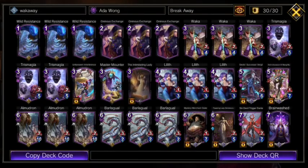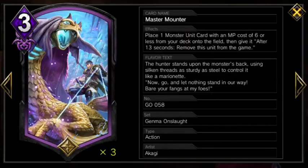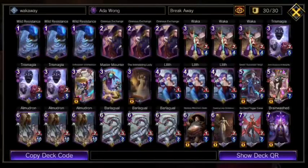Our one enabler for both of our monsters is Master Mounter, which summons either of them for 3 MP, making it the cheapest way to get the strongest Breakaway setup possible. Mounter is also due to receive an indirect buff next week, gaining the ability to summon the legendary monster Absolute Power Tigrex.